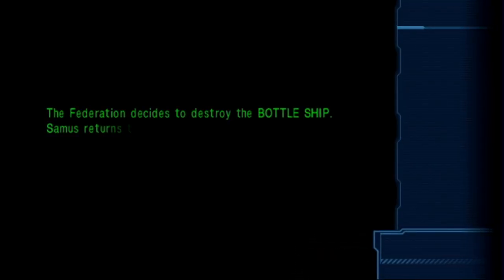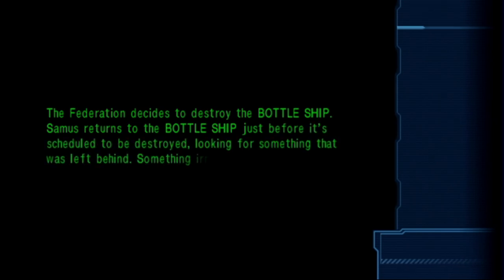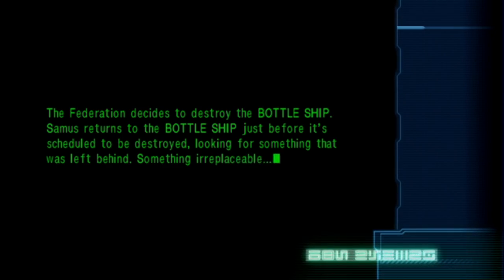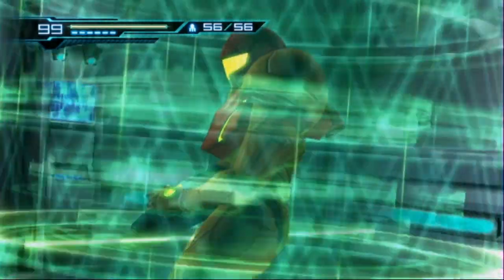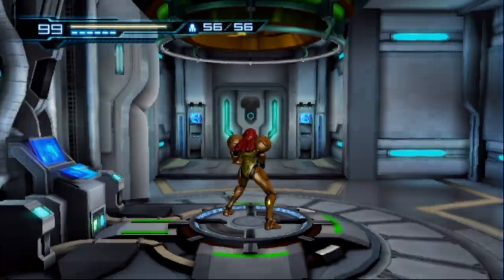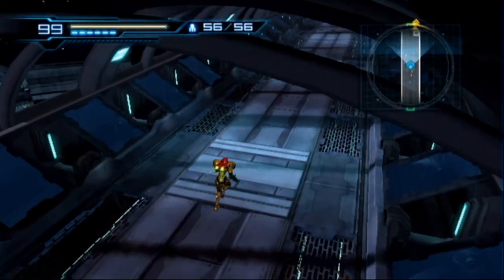We now have a percentage showing we are 65% done with the game, and we're going to take care of the rest. The federation decides to destroy the bottle ship, and Samus returns to it just before it's scheduled to be destroyed, looking for something irreplaceable - Adam's ashes. That's what this whole thing is about, but we're also here to get 100%.